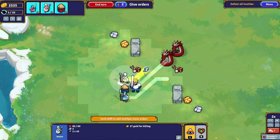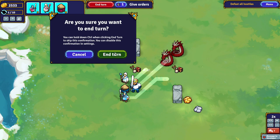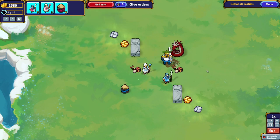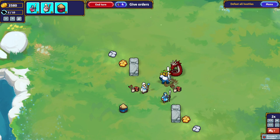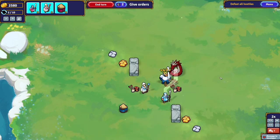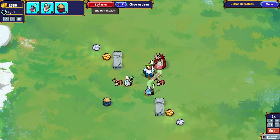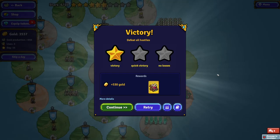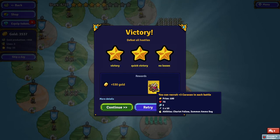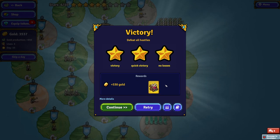Think of this almost like an auto-battler — you have that kind of casual drafting nature. You're just kind of picking and choosing abilities and there's less brain power involved, but that's not a bad thing. It's very much built on the addictive nature of its casual strategy. You can recruit plus three caravan in each battle.